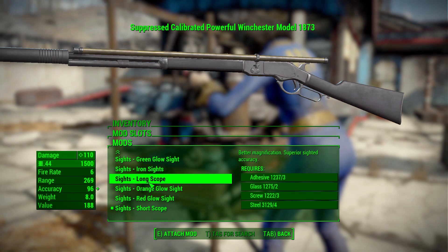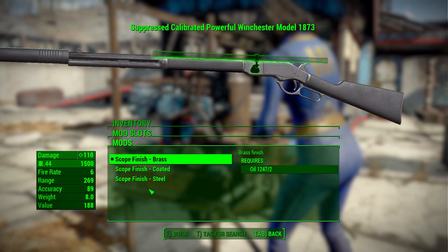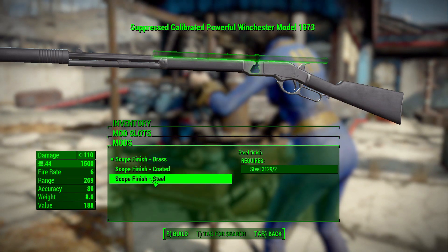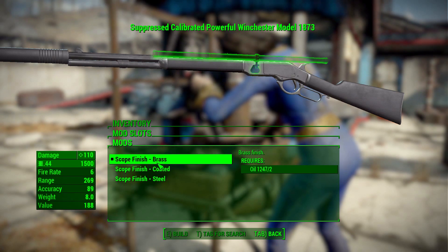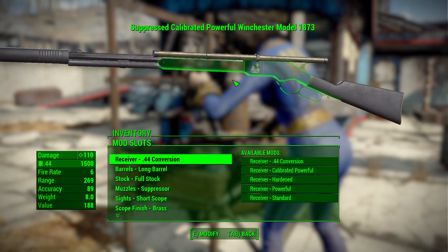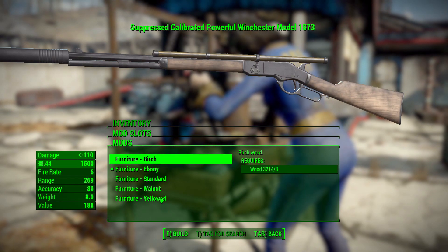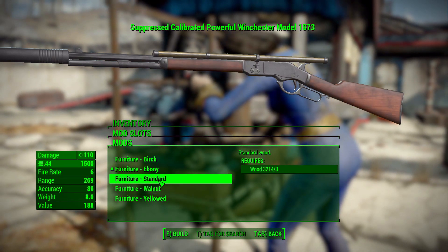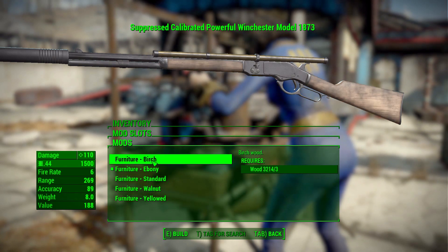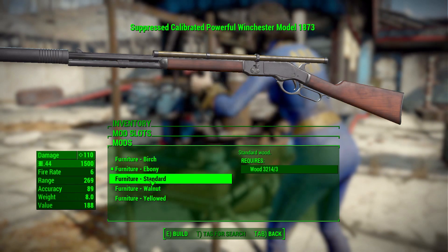If you have one of the scopes installed, you get a new category — scope finish — where you can change the color. It defaults to steel, but you can also get a coated or brass coloring. Personally, brass is my favorite — just look at it, it's glorious. Then we have the furniture category where you can change the color of the wood on the gun: standard walnut, yellowed birch, or ebony.